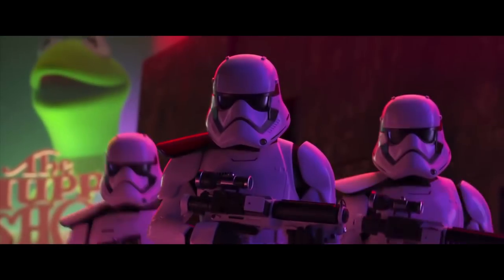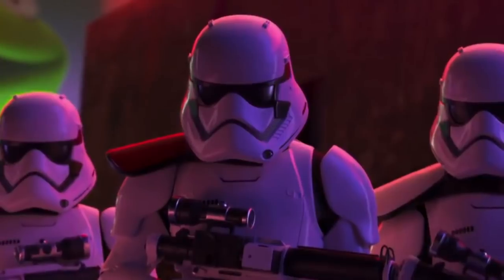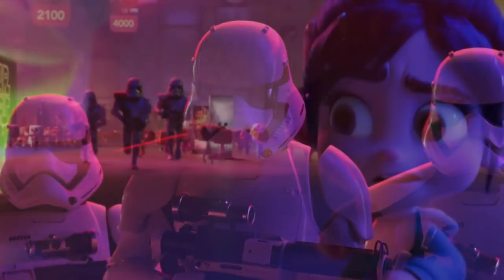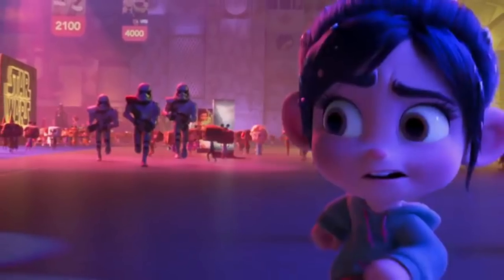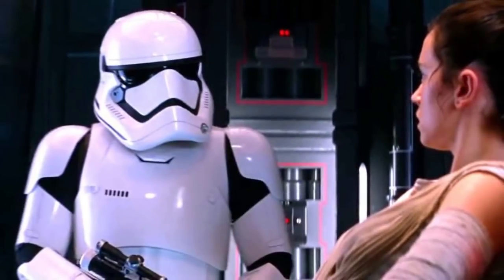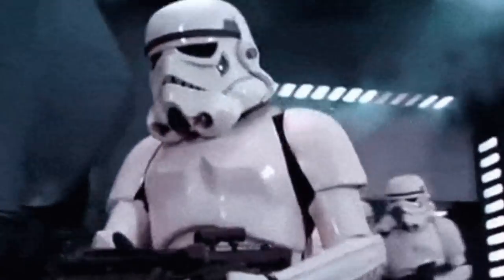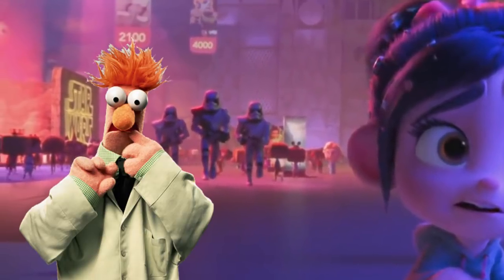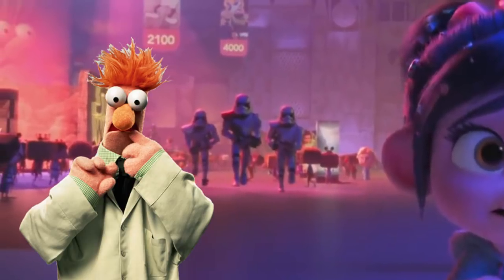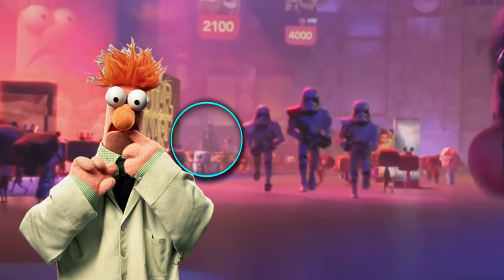Someone eventually realizes that Vanellope stands out from the crowd, and stormtroopers from Star Wars — who appear to be working as security at Oh My Disney — bust in and begin to chase her. Their armor and helmet design seems more inspired by The Force Awakens and The Last Jedi rather than previous entries in the Star Wars franchise. This brief shot also features two more easter eggs: a giant image of Beaker from the Muppets on the left side, and a statue of Darth Vader far behind the stormtroopers.